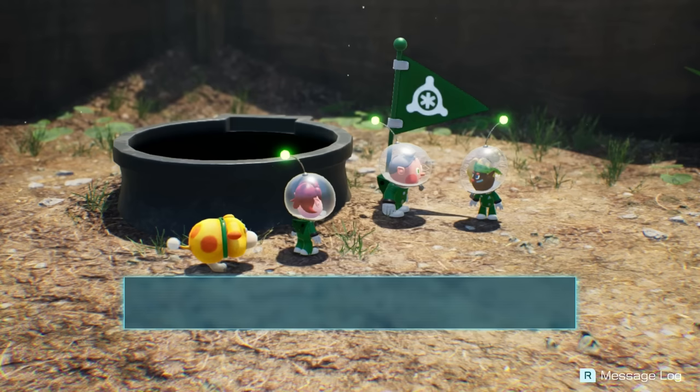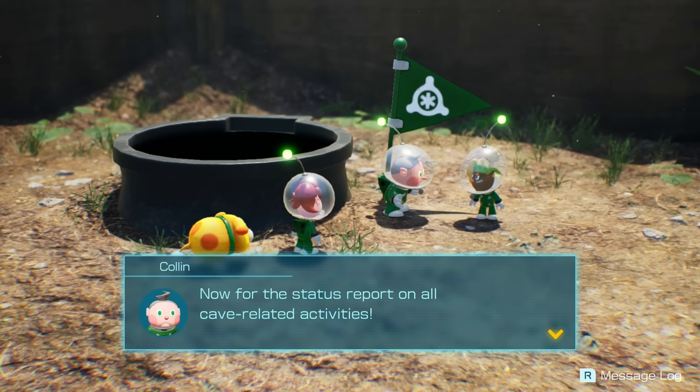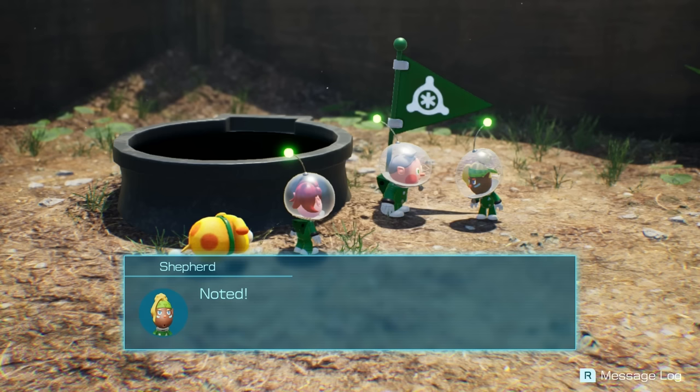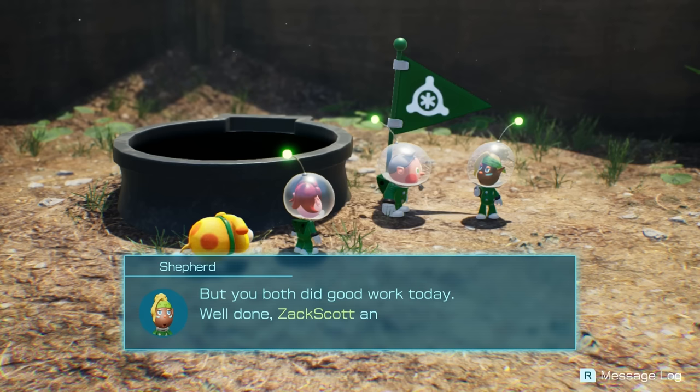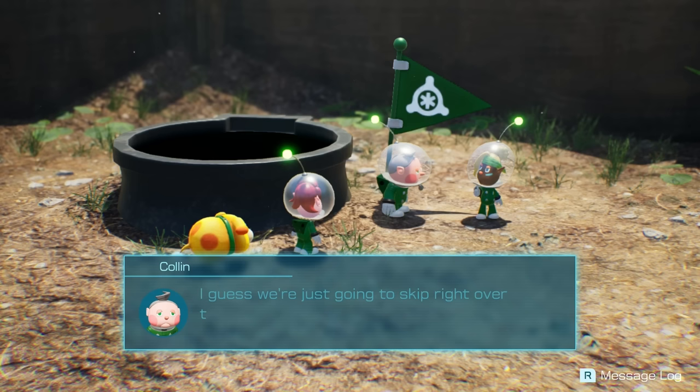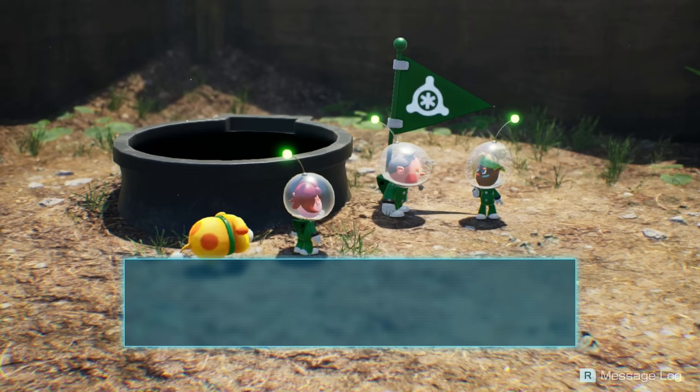Thank you — I accept your apology. And there's a flag — is that a fast travel point? The Rescue Corps' flag has been officially planted. Now for that status report on all cave-related activities: we located and rescued one castaway, and no other individuals were found. Then let's consider the investigation of this cave complete. I hope this experience will help you prepare for the challenges inherent to our work — there are lives depending on us. But you both did good work today. Well done, Zach Scott and Ochi. I guess we're just going to skip right over the fact that we had to rescue the captain herself.